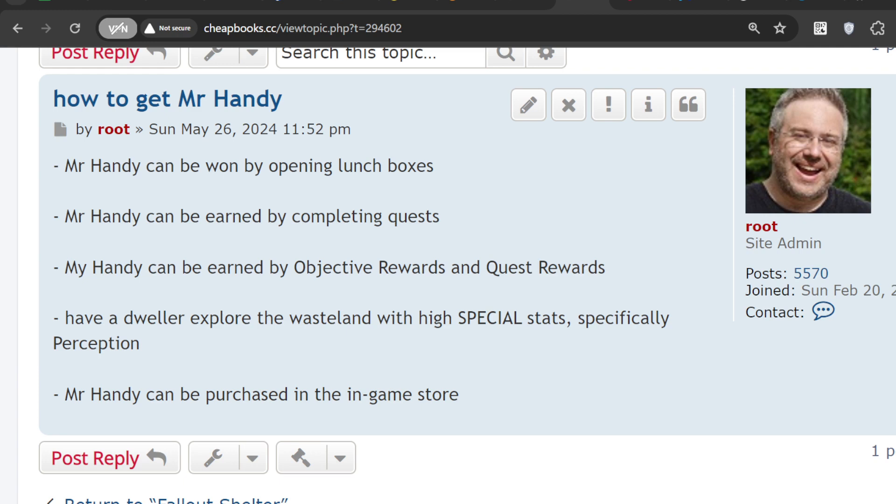Mr. Handy can also be purchased in the in-game store. There is a quest system where you can read quest details and you might see Mr. Handy as a reward for completing a quest, or it might be a random reward.